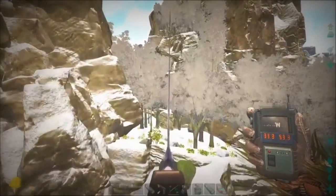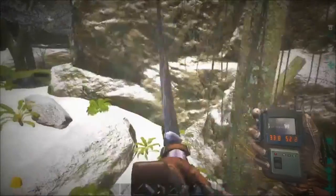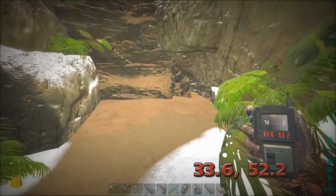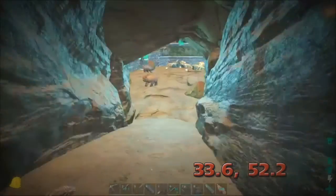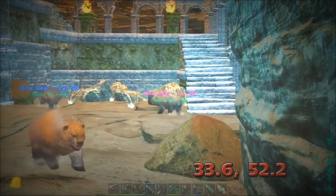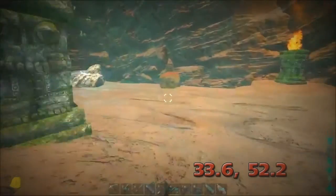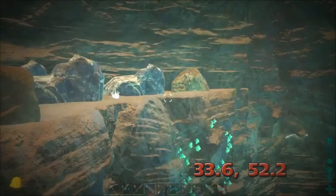Right on this cliff there's one of two entrances to one of the much cooler caves. Our friend placed a flag on this one too. We are at 33.6, 52.2. Let's run down here and have a look. There are bears — level 15, 30, 15. I'll run past them. More bears — a ten and a ten, a mated pair of tens.